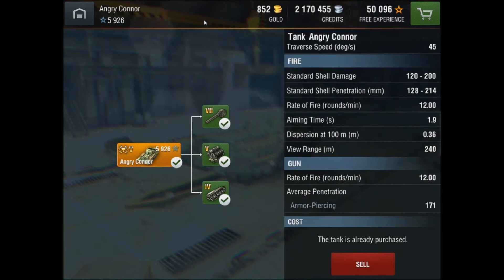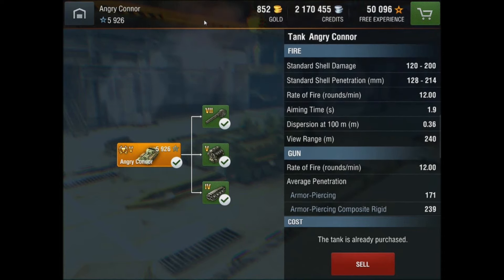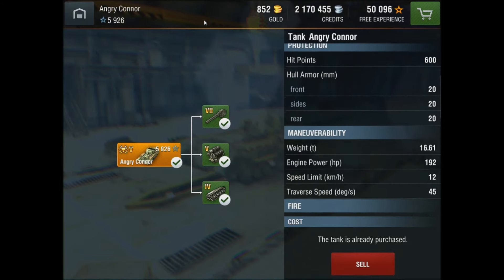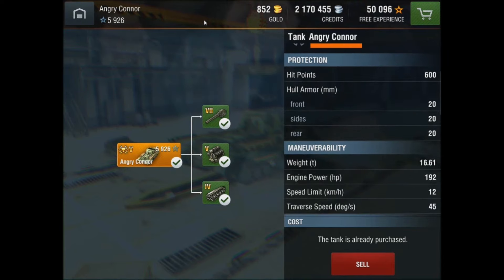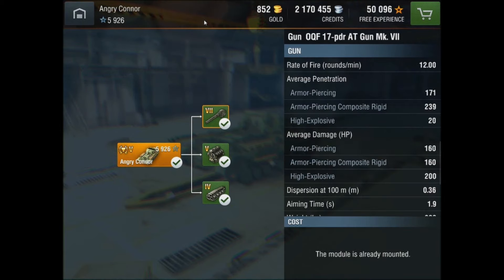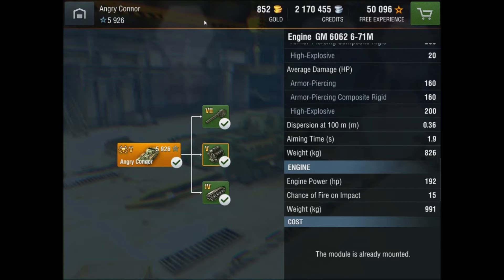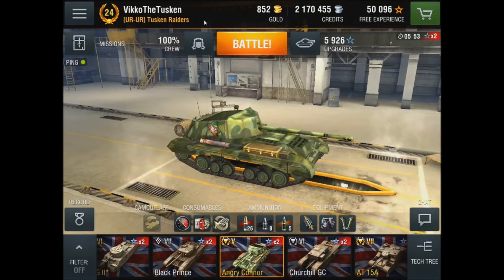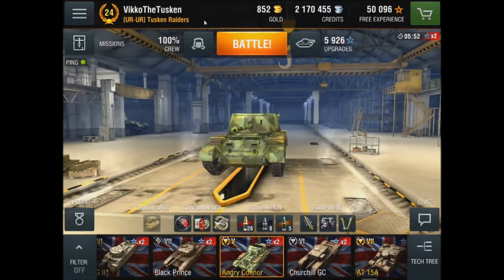It's pretty fast going backwards, so ignore the 12 kph speed limit — drive it backwards when you need to get somewhere, then turn it around. The damage and pen is pretty good for a tank destroyer, but I'm gonna call it a novelty. I've tried to camp like a tank destroyer and snipe, but the soft stats with the camo rating — I don't think it has a good camo rating.